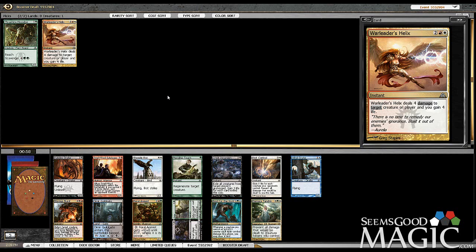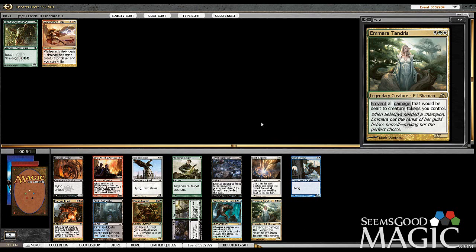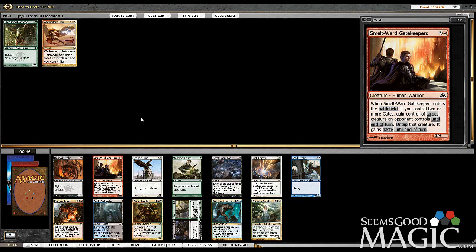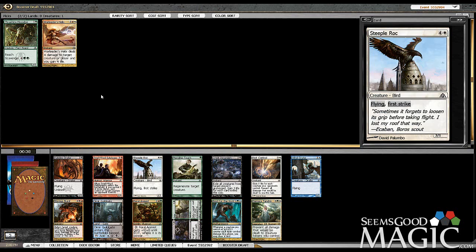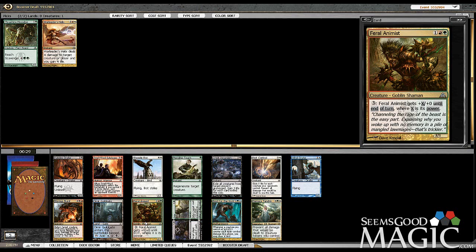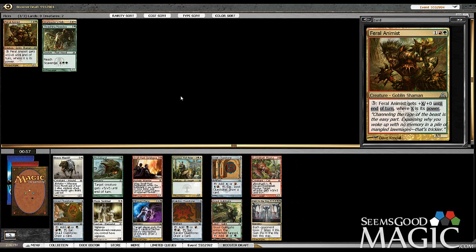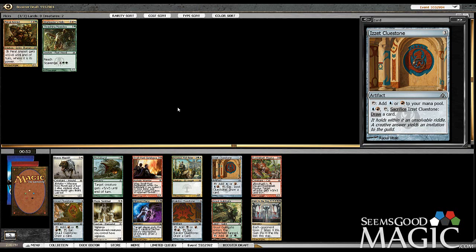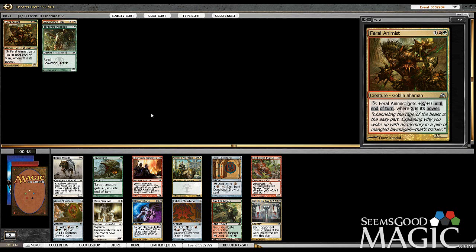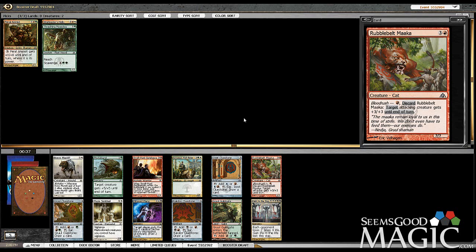Pack three, we have Mara Tandris that we're not going to pick, but there's also Rakdos Drake, Smeltward Gatekeeper, and Feral Animist, which lets us play our Mossdog perhaps. Let's take the Animist — it's potentially good. Now we can take Mastiff, Maka, Guildgate, or Wolfrider — all very good. I think we probably want the Maka; it works best with the Animist. Four mana, ten damage. I like the Blood Rush. It's also a Hill Giant.